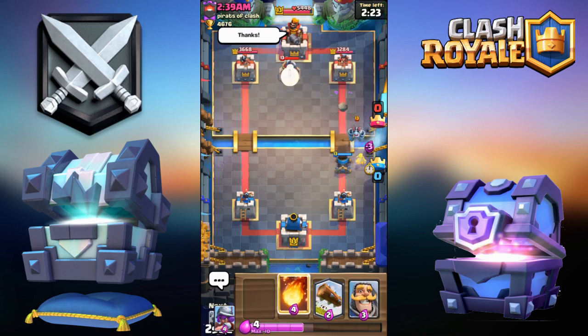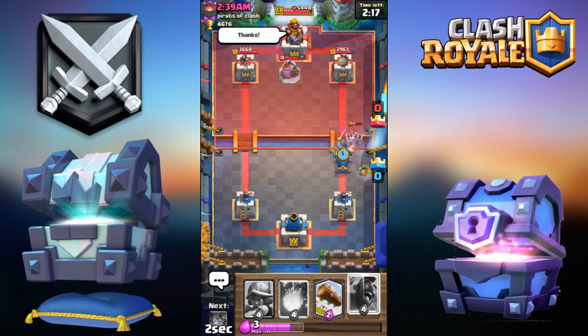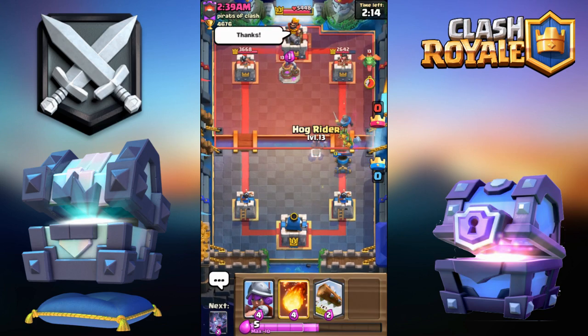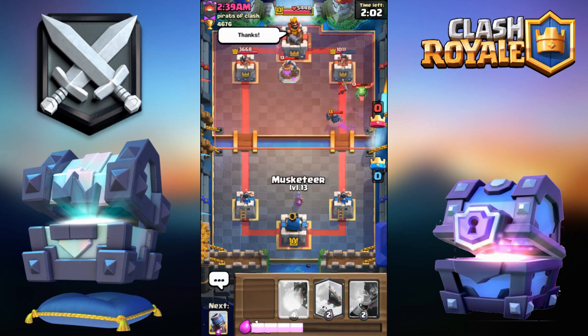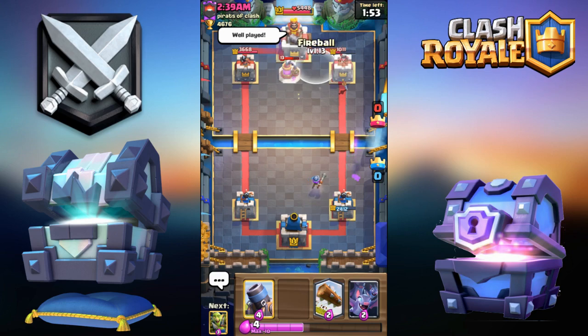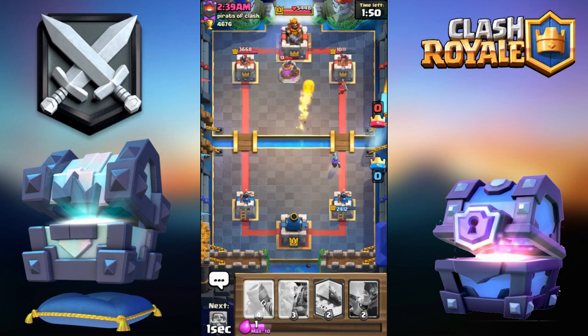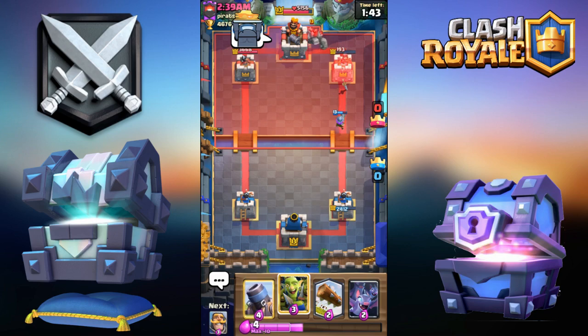I'm gonna go for the Knight — no no no no — okay, whatever, I'm gonna go for the Hog right over here. The pump will get in a lot of value. I'll just have to go Musketeer. As long as the pump doesn't get a third elixir off it should be okay — oh, that got a hit. He has a huge elixir lead, although he just wasted his Musketeer and his Baby Dragon.